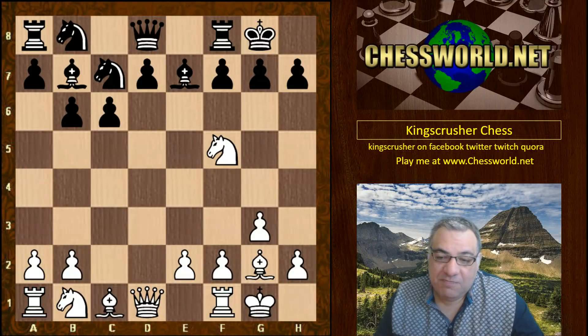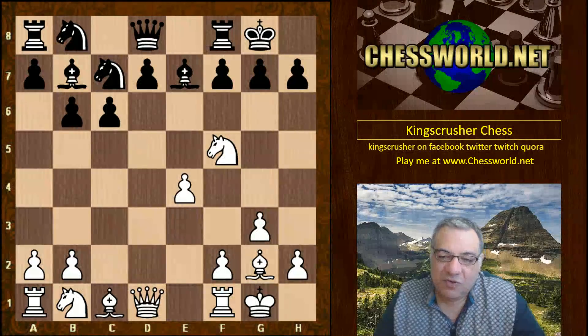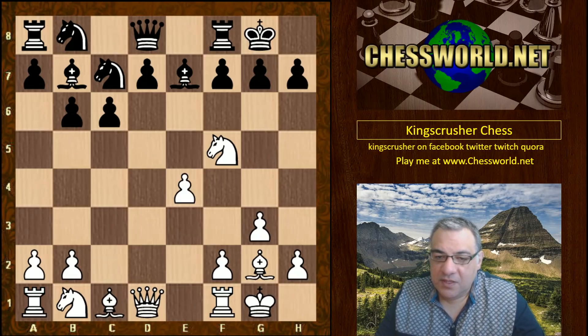Maybe this is just part of its evolved book. We do know it discarded as black things like the French Defense and the Kan, settling on the Berlin, while as white it settled on the English opening as well as d4 Catalan stuff. This gambit does seem intuitively to offer quite a bit of compensation for white.